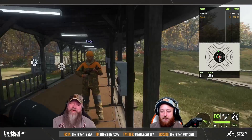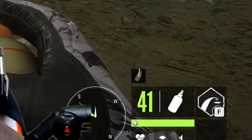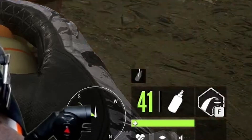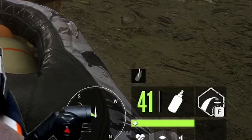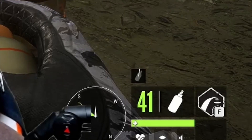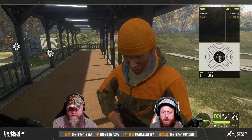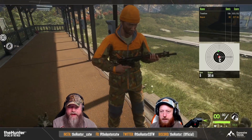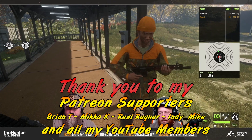They did actually show on stream today what that little box above our ammo has actually been the entire time — it just wasn't working. It is actually the duration of the scents in the game. Whenever you spray your scent spray on yourself, now this is where a little timer is going to start and it's going to count down. That is actually a pretty nice little quality of life improvement for the game — well done. Kind of funny that no one actually knew what it was, or maybe they just didn't want to tell us.